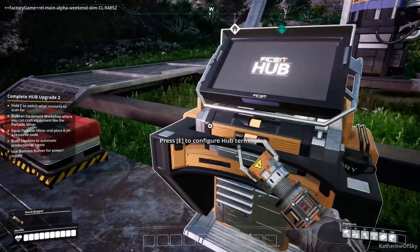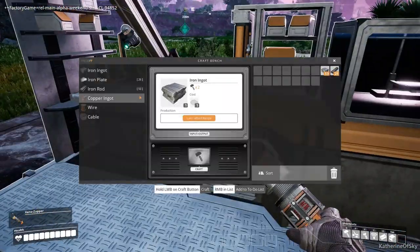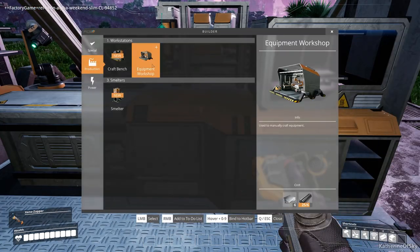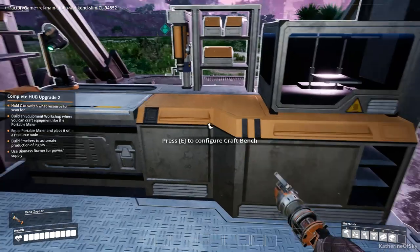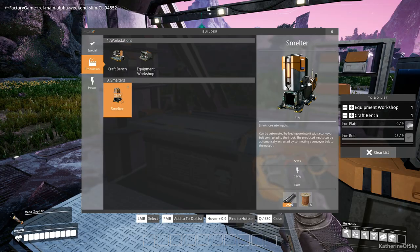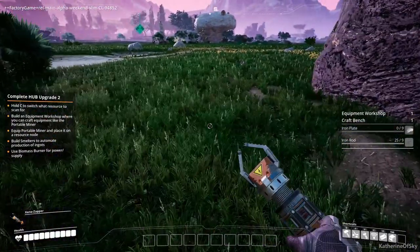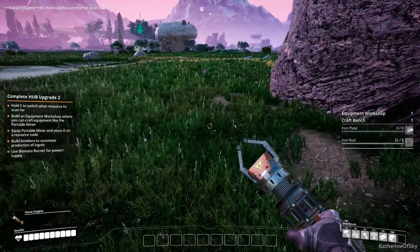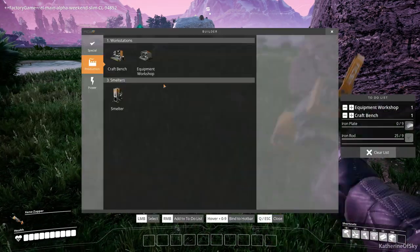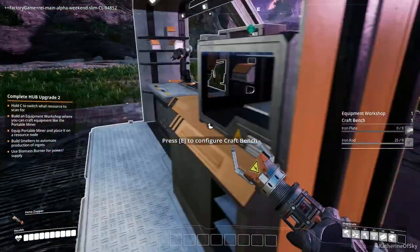Let's see what else we need here. Equipment workshop. I'm going to work on some of this other stuff — I'll build both a crafting bench and an equipment workshop. If you haven't played multiplayer, only one person can use the craft bench at once, so you need two if you want to both handcraft stuff. And in the beginning, there's a lot of that.